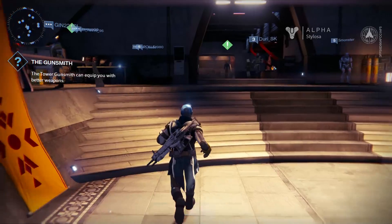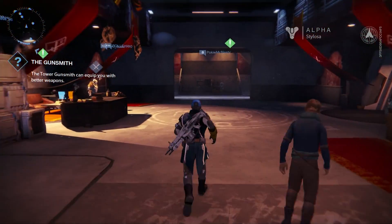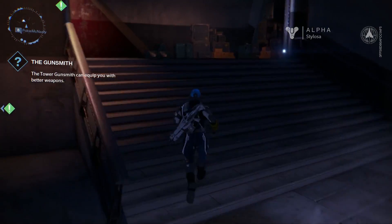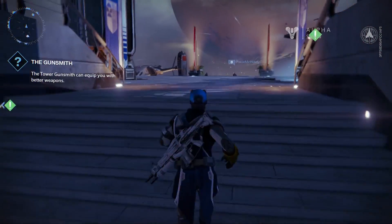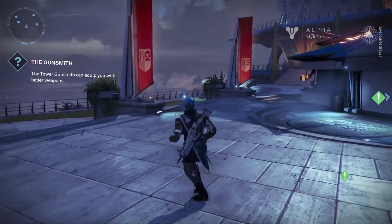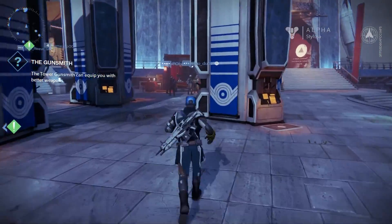You might see the green diamonds all over the screen — that's the game's way of telling me where the vendors are. You can see it says 'the gunsmith', go to the gunsmith. I think I'll go to the gunsmith in a moment. But it's just showing you what's around the area — what's what, where to go, what you can interact with.